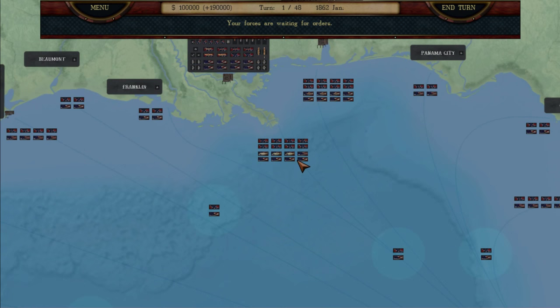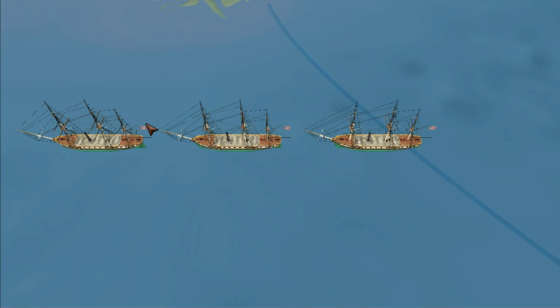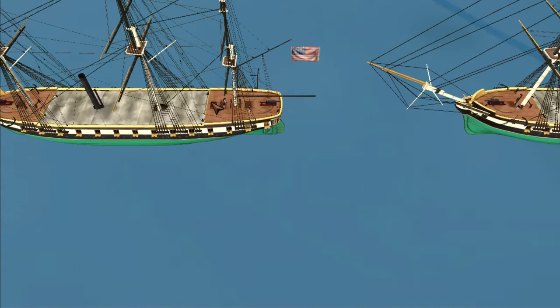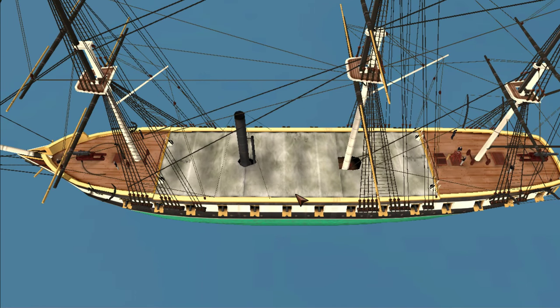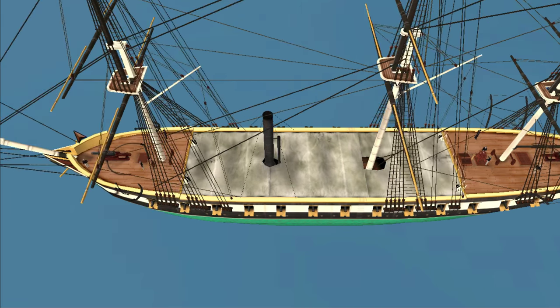You have to pan around by actually bumping the edges of the screen, which is kind of clunky when you're trying to do things quickly. And then as far as the things on the maps go, you can see the ships, which kind of sort of have halfway decent models, but not great texturing and really nothing special, especially when you're considering the cost of this game, which we'll get to in the summary.